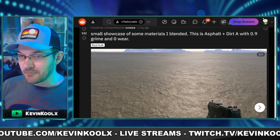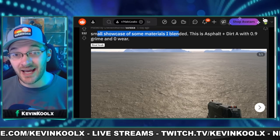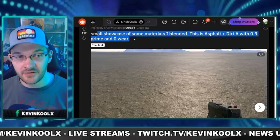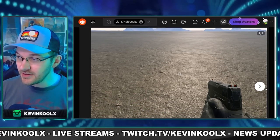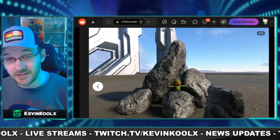It looks like you'll be able to blend textures, which is definitely a brand new feature for Halo Infinite. A small showcase of some materials blended using asphalt and dirt A with 0.9 grime and zero wear on it — you can see this is what they put together. You can blend different textures together to get some really unique aesthetics, which would be incredible when it comes to creating your maps.